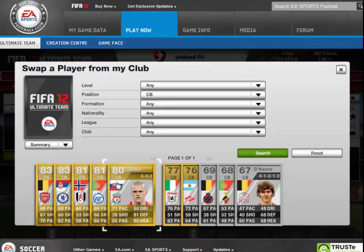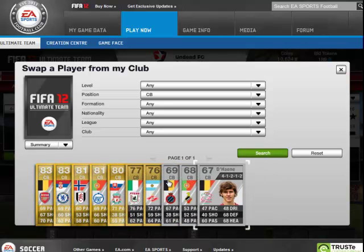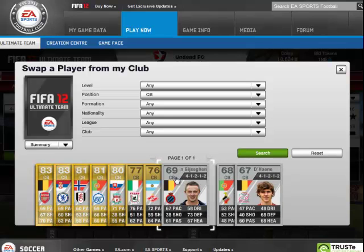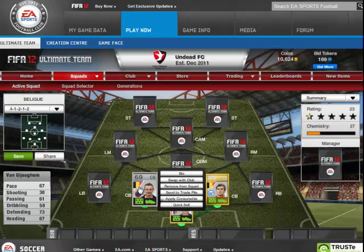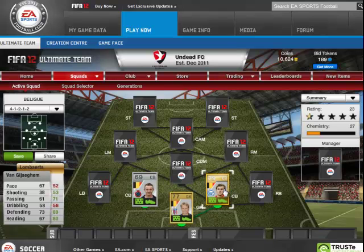For our other defender we have Van Goodjust — I have no idea how to pronounce this guy's name. His squad's name is FC Creeps or something. He's not that bad for a silver; there are only like two gold center backs.